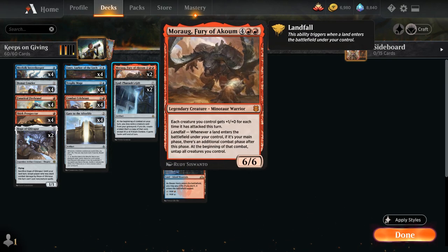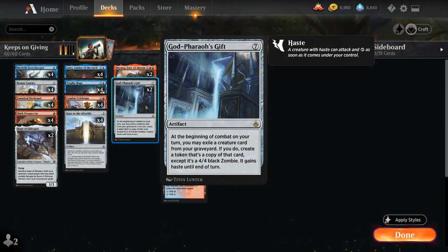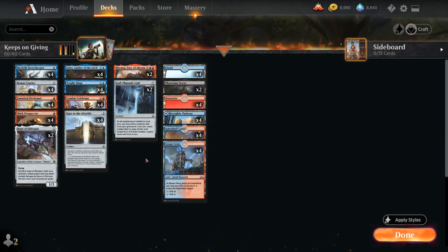We also have two copies of Morag, Fury of Akum — a new addition from Zendikar Rising — a 6/6 legendary Minotaur Warrior. Each creature we control gets +1/+1 for each time it has attacked this turn, and its Landfall ability gives us an extra combat phase. So we can reanimate Morag, attack with all our creatures for that +1/+1 bonus, then in our second main phase play a land, untap all creatures, get an extra Godfair's Gift trigger, make a hasty 4/4 zombie, attack again, and get another +1/+1 bonus. Between Morag and Combat Celebrant, we can potentially combo kill the opponent the same turn we get Godfair's Gift in play.